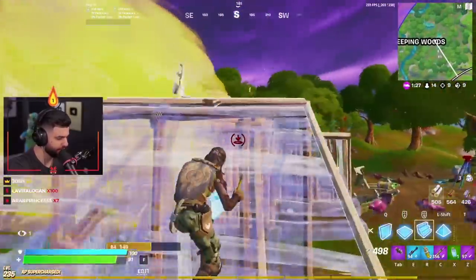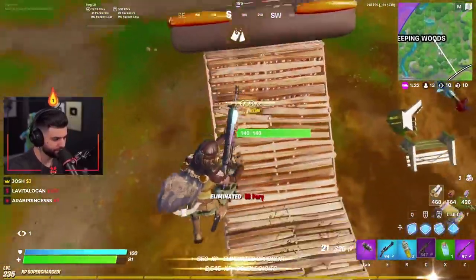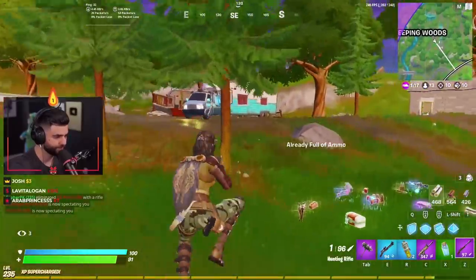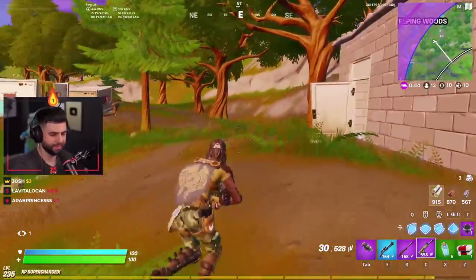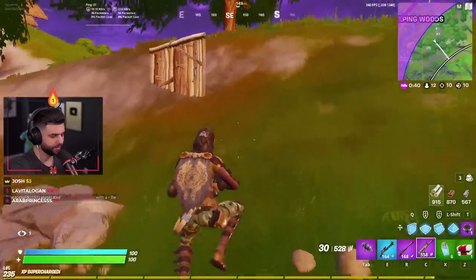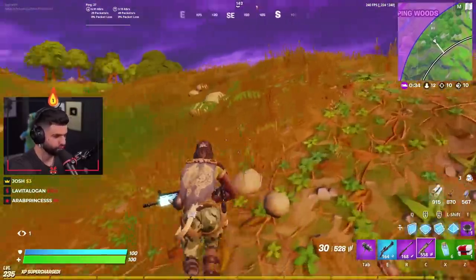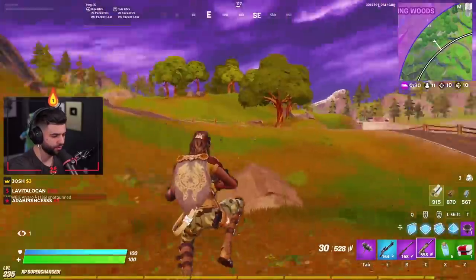We've done 50 white damage to them. There we go — he panicked, tried to bounce away, was not the play for sure. Let's rotate in now. We know that people were landing Slurpy or potentially could have stretched to Slurpy, and we know people probably landed Frenzy and Authority as we flew over. Those are popular spots — Slurpy probably not as much as Frenzy, so I'm gonna cut through and check the north side of the map.